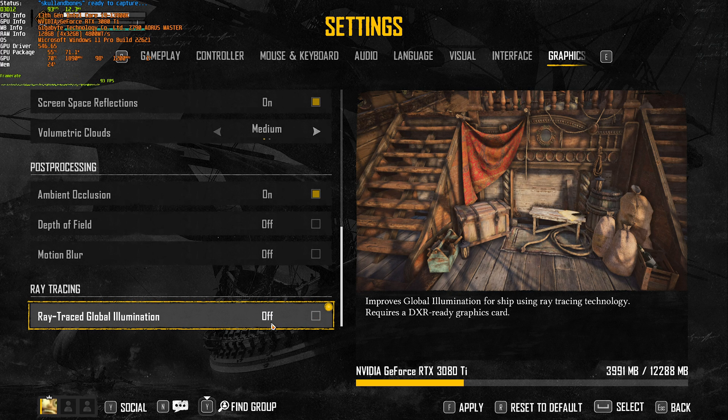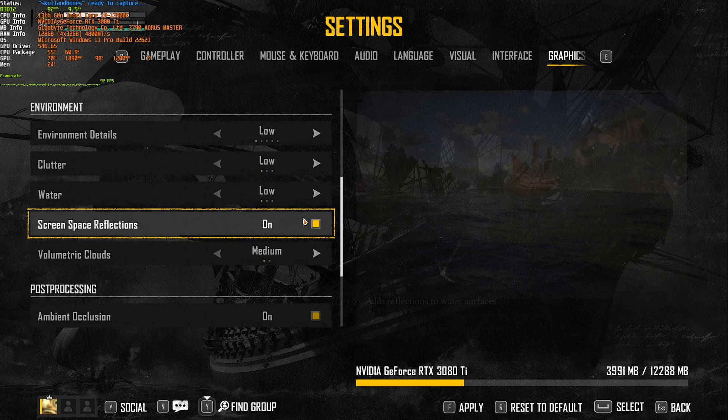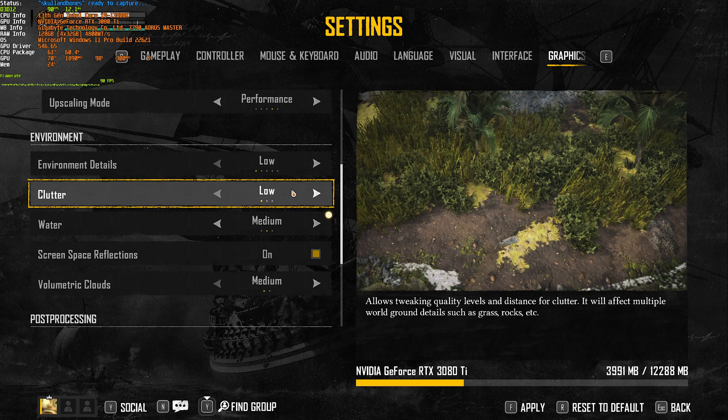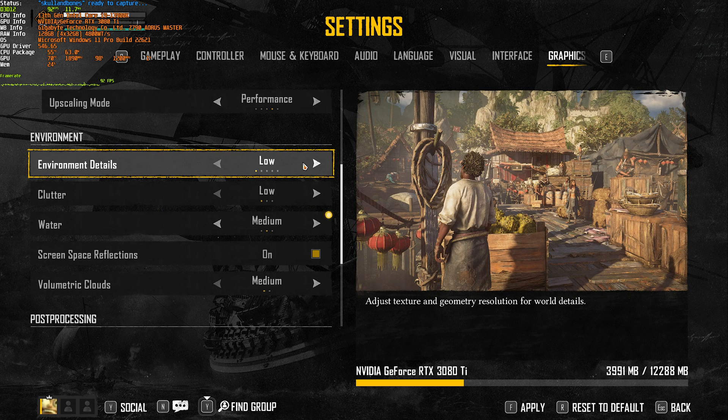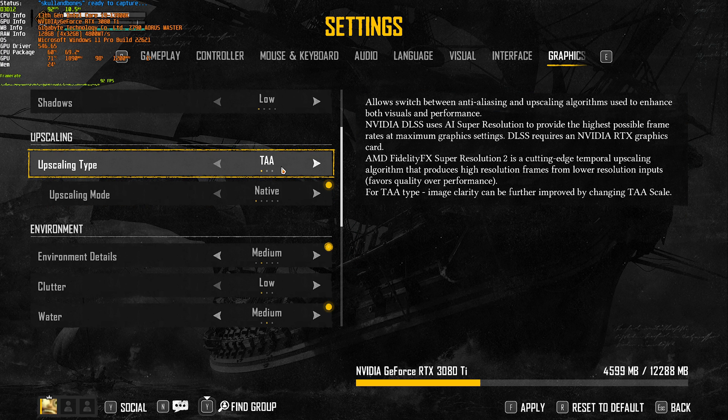So what would I recommend? Ray tracing probably off, ambient occlusion on, volumetric clouds medium, screen space reflections on, water probably low to medium, clutter doesn't really matter but low is good for performance, environment details low is okay but maybe medium. And finally upscaling — you'd probably want to leave it on quality or even native for whichever upscaling type you choose. Let's quickly look through the different upscaling options.